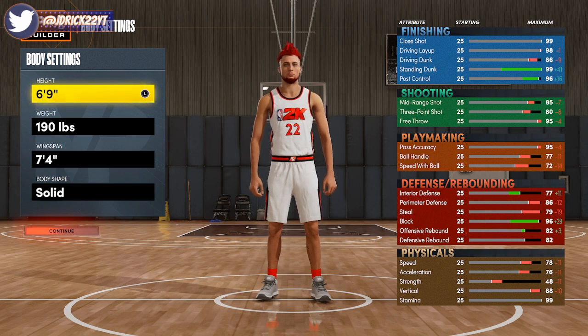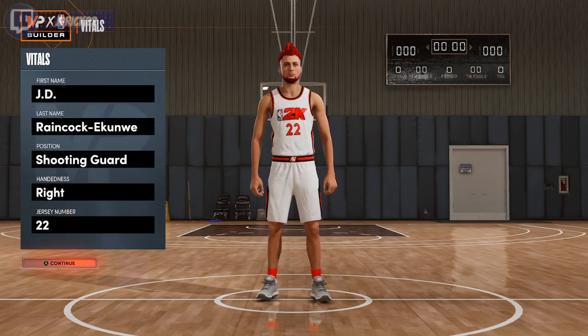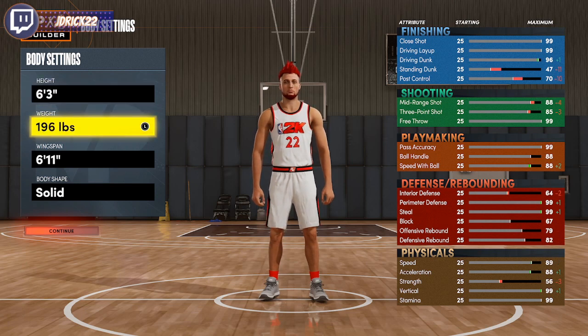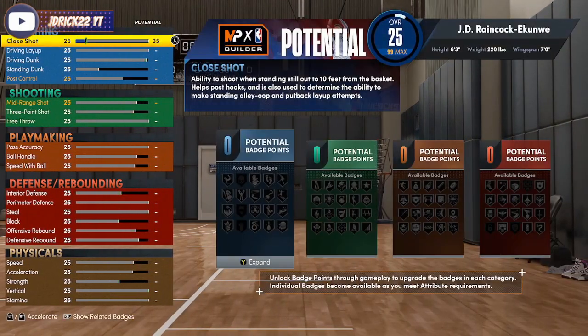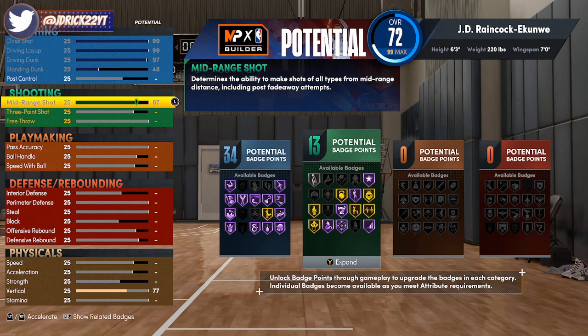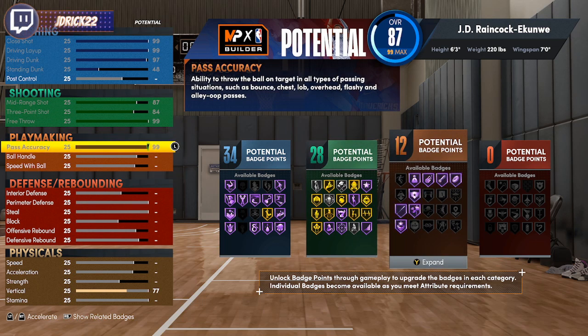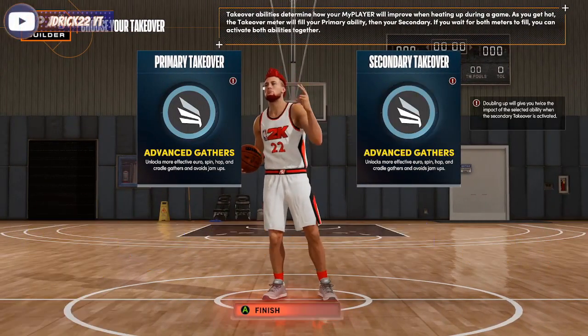I'm going to show you how to do the metric switch. A lot of you probably already know how to do this, so feel free to skip ahead to the attributes section. For those who don't: first, create a new build — still go shooting guard, height 6'3", max weight at 220, and max out the wingspan. For the attributes, just put them anywhere, it doesn't matter. We're going to come back and adjust these — you just need to get the build to 99 overall, so max everything out.